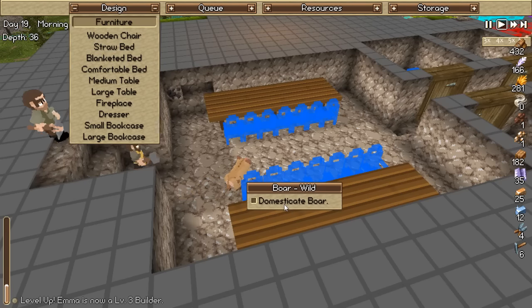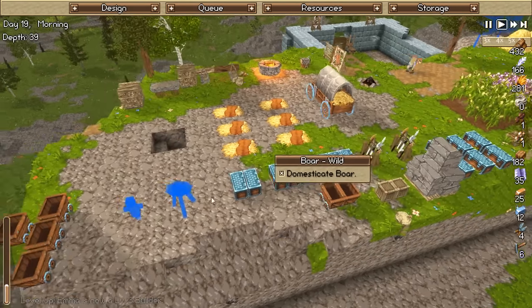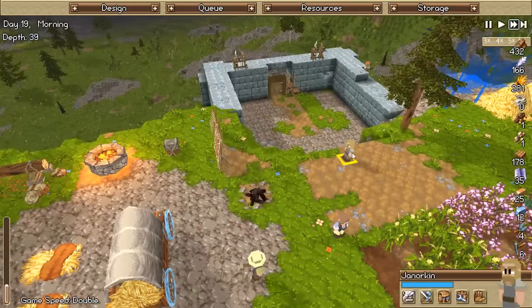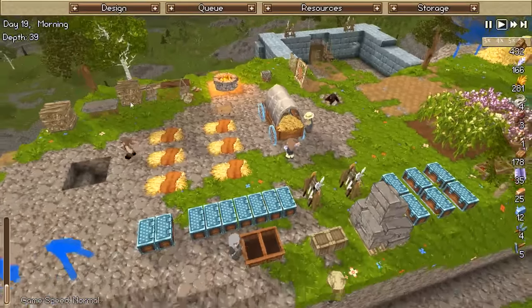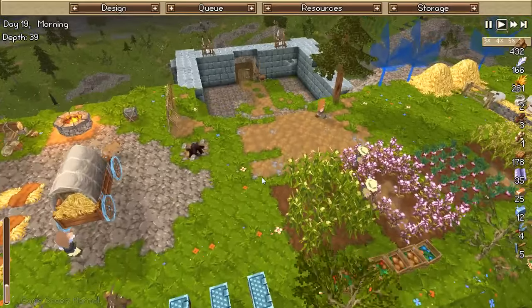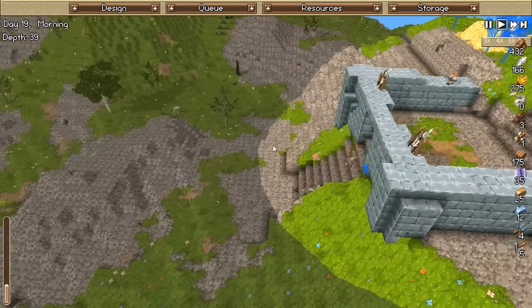What the hell is that pig doing down here? Somebody domesticate that thing and then murder it. We should have enough for this now, so let's get our blacksmith back to work - engineer. Janorkin, what are you doing? You are the stonemason - get back to farming. Thank you for constructing all the tools. I should probably maintain like eight of them at this point so they always have a lot. How are we doing over here? Looking good!